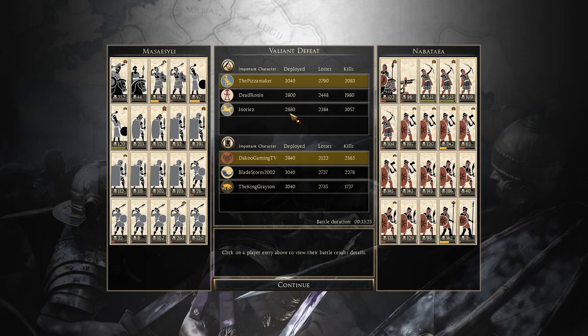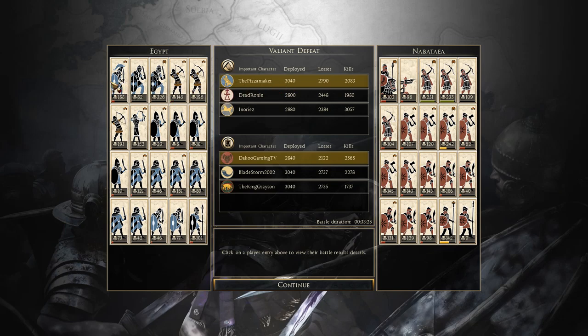That means next in this tournament there's going to be a field battle between these two teams to see who gets the choice to defend the final settlement. I'll get that information out before the land battle starts. Let's get into the army comps. Pizza Maker with Egypt: his general had 188 kills, two units of Galatian Royal Guard — one with 82 kills, the other with 326 kills, very well done. Cretan archers: 146, 196, 191. Nubian Bowman: 152.